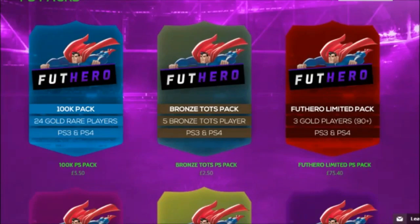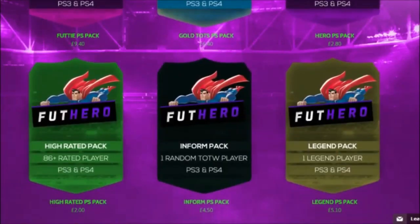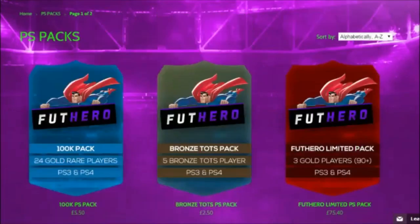What I'm going to buy is four 100k packs and also a legend pack. Hopefully we get something really good. Hopefully in the legend pack we can pack ourselves a Pele, and hopefully in the 100k packs we can just get something good, because I need the coins.